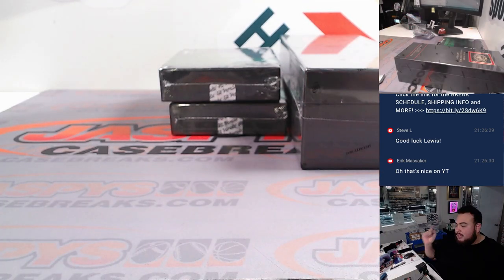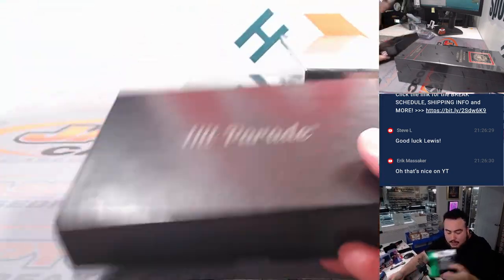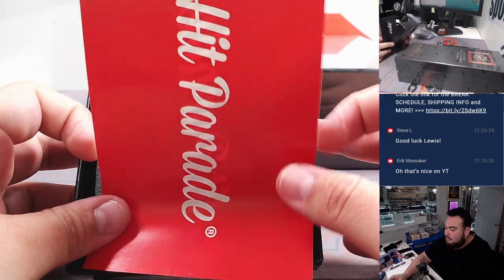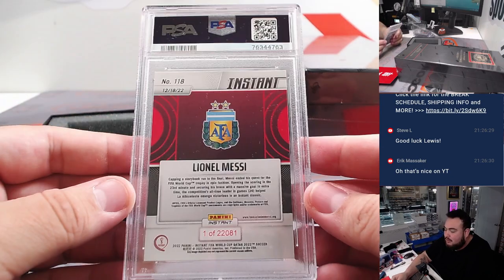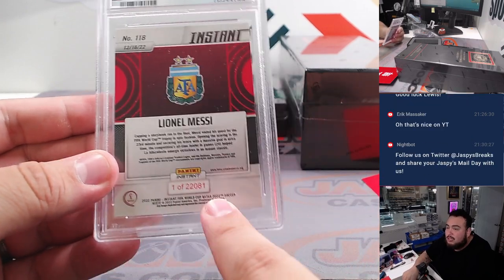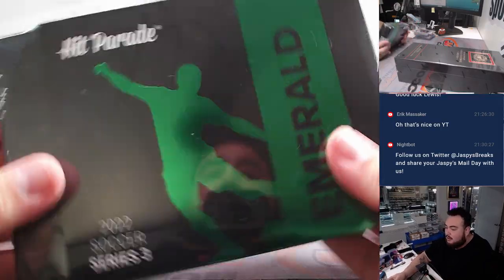All right, now this Hit Parade Emerald should be a lot nicer — it's the emerald edition of Hit Parade and obviously I've seen some of the bigger hits you can pull from here, some really nice cards potentially. Well there we go — a little Messi Panini Instant World Cup Qatar PSA 10, that's awesome! They made these right when they won the World Cup. This is actually serial numbered one. That probably sells pretty well.